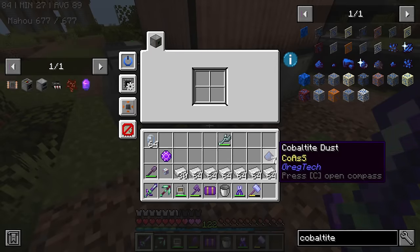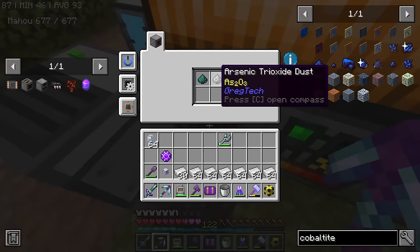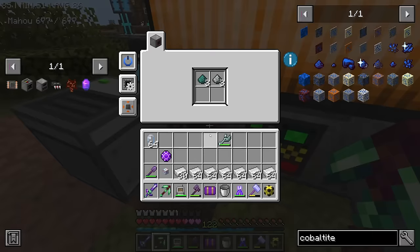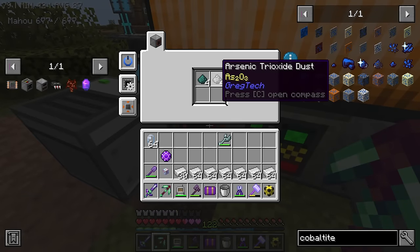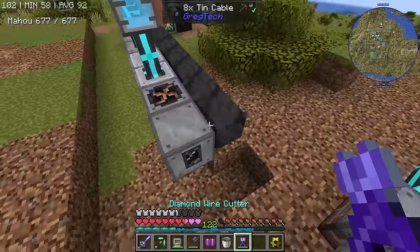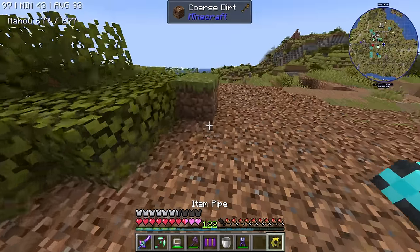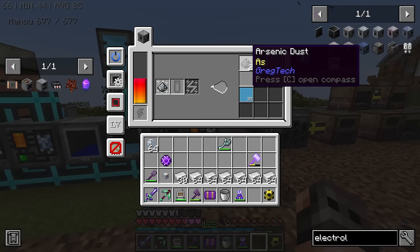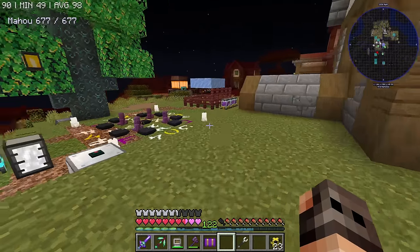Cobaltite dust in an electronic blast furnace with some oxygen is going to give us arsenic trioxide and a bit of sulfur dioxide. What we're interested in is just the arsenic trioxide. Now if we get one more electrolyzer and electrolyze the arsenic trioxide, we get arsenic. Lovely — that takes care of arsenic.